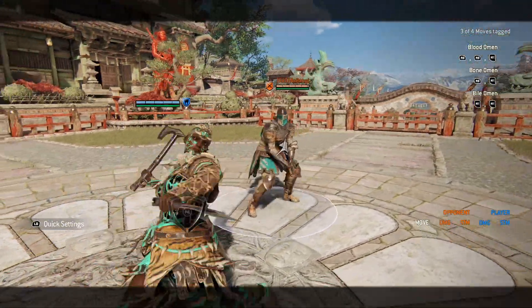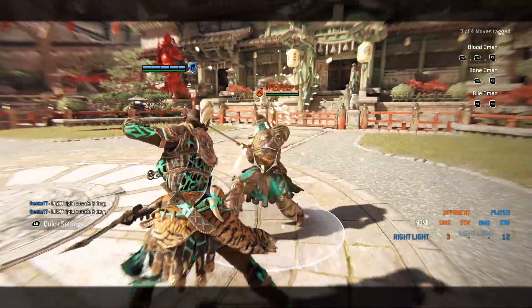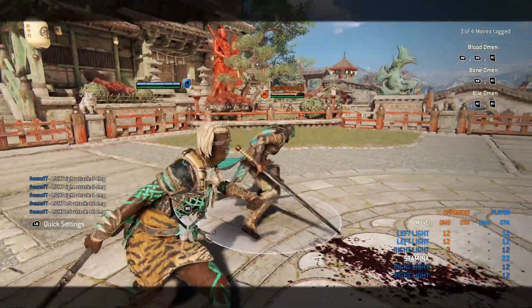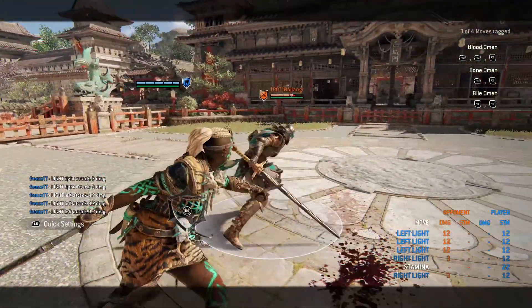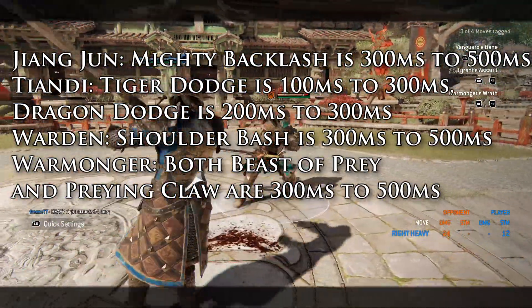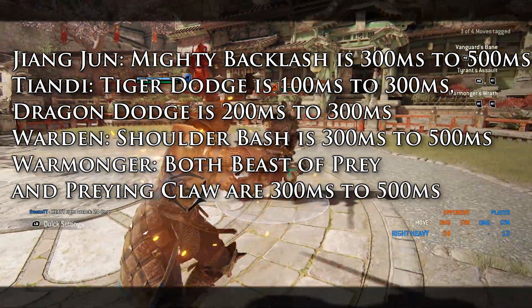The input window for dodge attacks was quite varied in the past, but most are now 200 to 400ms into the dodge. The exceptions are JJ's, both of Tiendi's, Warden's Shoulder Bash, and Warmonger's Claw and Beast of Prey — I'll put the values on screen.